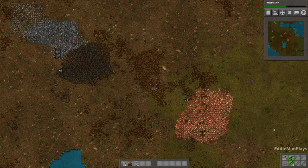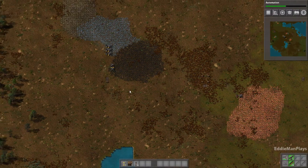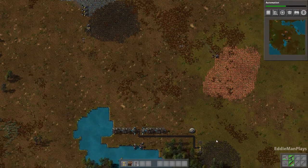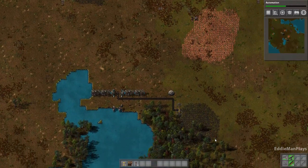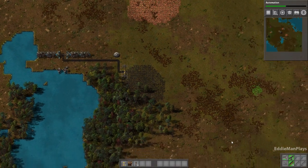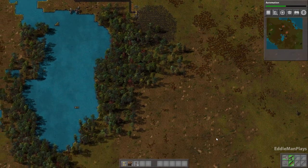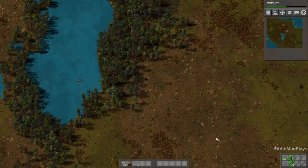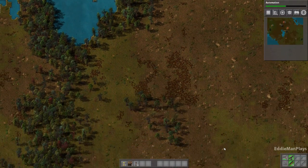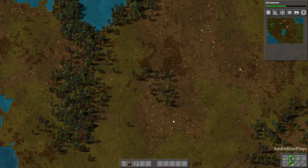In the previous episode, we went ahead and did some more basic base building, and we decided that we were going to proceed to go south. I did scour the area a little bit in between episodes, and I wanted to take a look with you guys. It's pretty much barren — there's no resources down here.